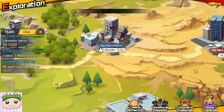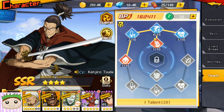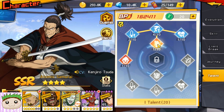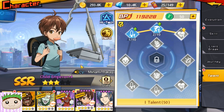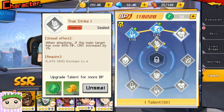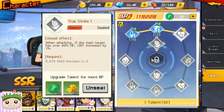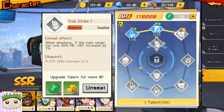So this is the talent system. The suggestion here is: add enough points to unlock all the basic nodes first. For example, in order to unlock true strike level 1, you need to have level 4 of the attack damage increase. So just add until you can unlock that node. Unlock all the nodes first — talent 1, talent 2, and talent 3 — don't level them up yet. Once you're done with the basic nodes, then focus your extra tokens on leveling up whichever stats you prefer.